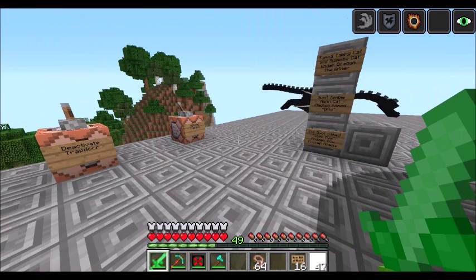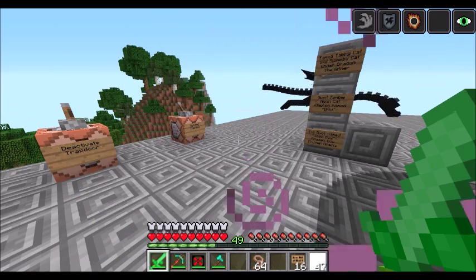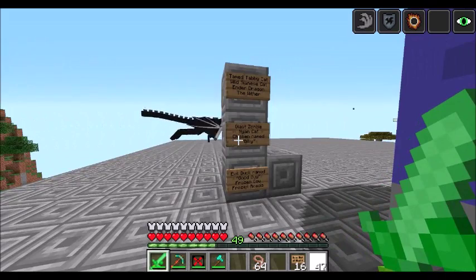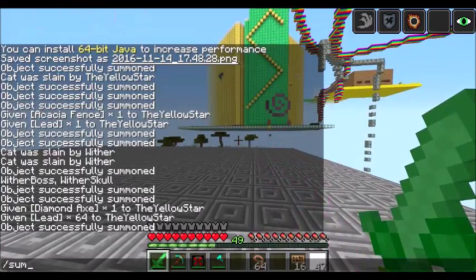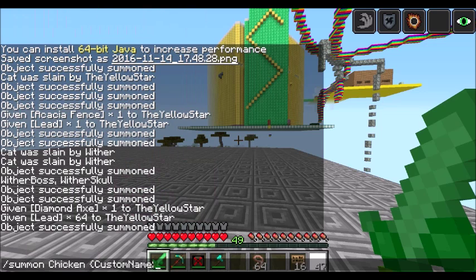Nyan cat. Let's see — I'm gonna see the Nyan cat also. Is it here because it will fly away? A chicken named Billy. Let's see — Custom Name, quotes, Billy.